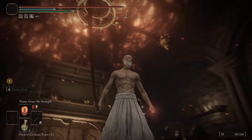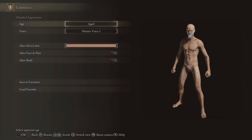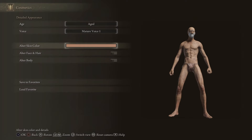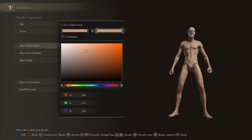I'm going to go over the whole appearance with you guys right now so you can get it down to the T, starting from the appearance. Let's go straight into the details here. For age, it took me a while to get this down — I got the mature voice one. For skin color, I've got a whole RGB color going here. For the red we have 204, green 151, blue 120 — make sure you guys copy that.